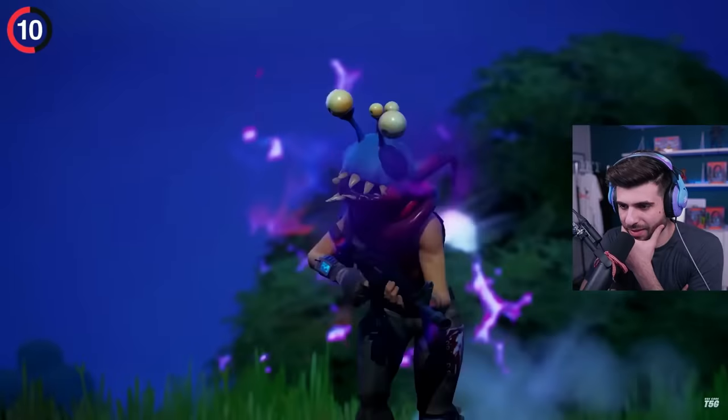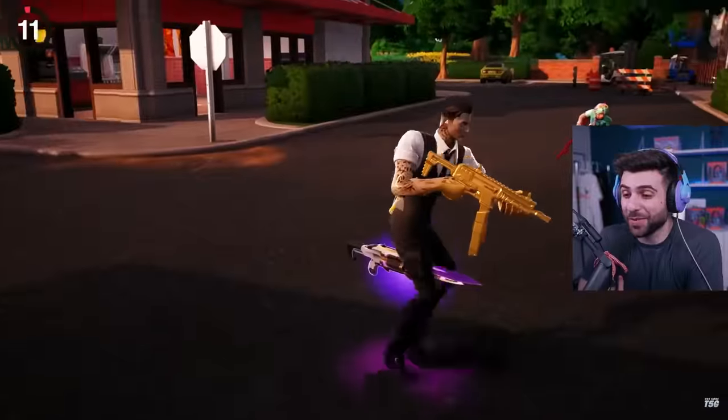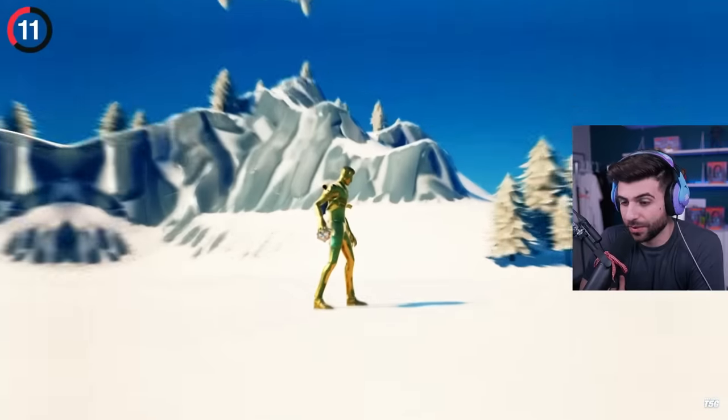If you get a parasite on your head, make sure to turn on voice chat. This scared me when I was playing random duos. In fact, it spreads to every weapon or item he holds — well, not everything though.